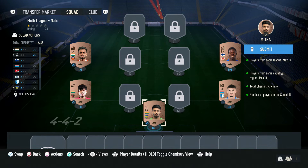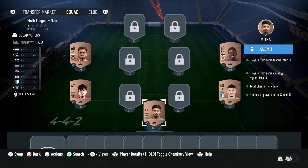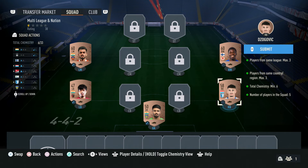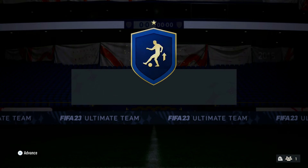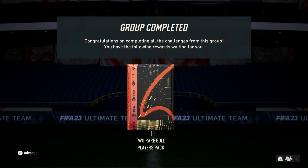The other two players you use do not matter. I've just used three players - same league and nation, Indian, Indian First Division - and that's done the trick. These two are just there to fill the gaps, make up the numbers. That's all you need to do on that one. So we're going to submit that, we're going to get a premium gold pack, and then we're also going to get a bigger reward for completing the full Foundations number three, which is a two-rare-player pack.